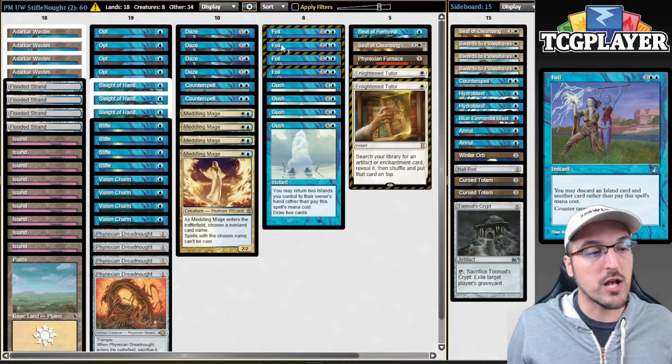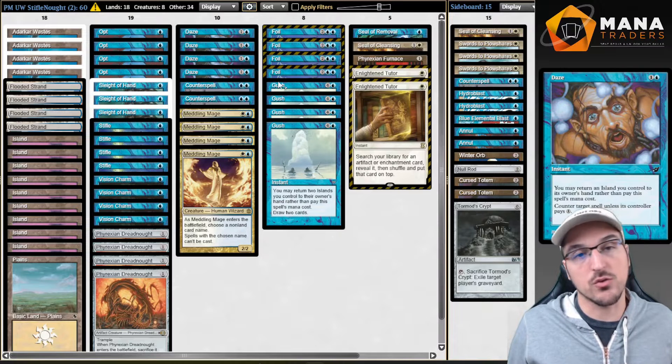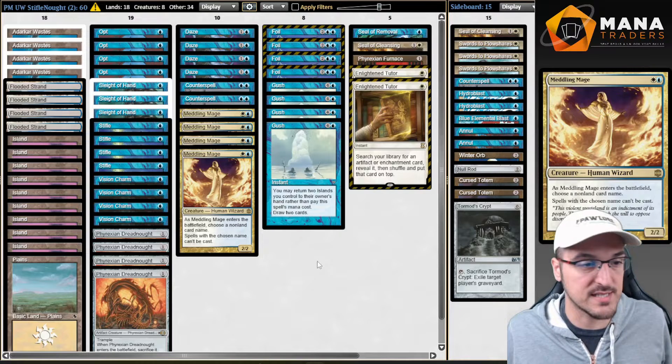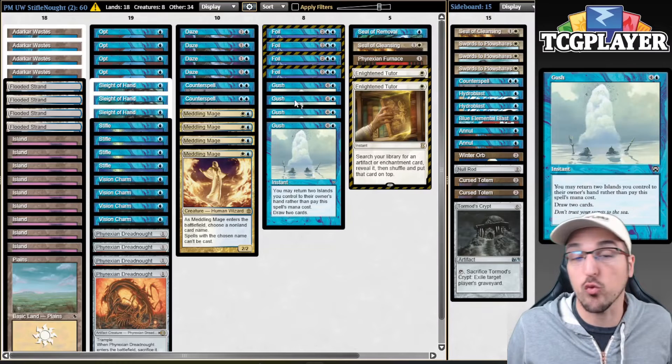So you're saving your counter magic — 4 Foils, 2 Counterspells, and 4 Dazes — in order to protect your Dreadnoughts and Meddling Mages from cards like Wrath of God and whatever else your opponent has access to. Of course, the deck is only possible because Foil and Gush are incredible together.